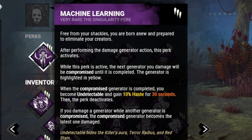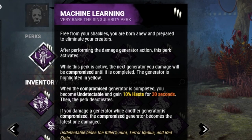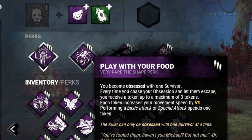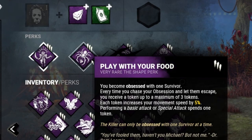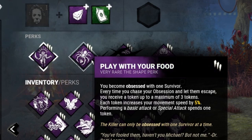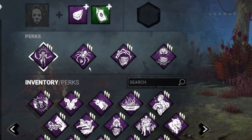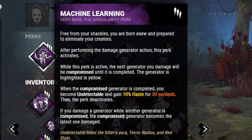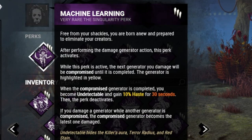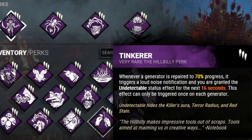It allows Myers to gain the Undetectable status effect whilst in tier 3, which is pretty nice. After he kicks a generator and it gets completed, it's for 30 seconds that you get the Undetectable with a Haste effect. If you stack it together with Play With Your Food that'll be 25 percent, so basically you'll be walking at about 140 percent movement speed, which is crazy. You're really going to notice how fast you are when you gain Machine Learning, and it's 30 seconds so it's a substantial amount where you can actually do something.